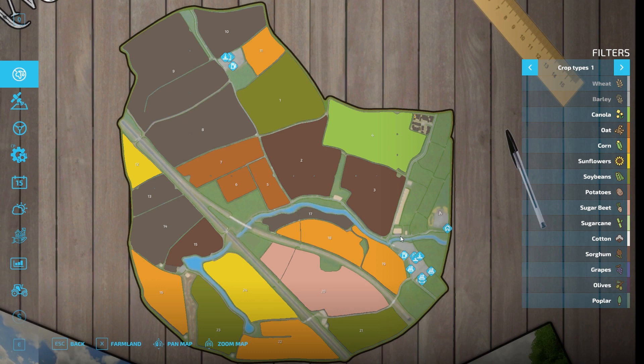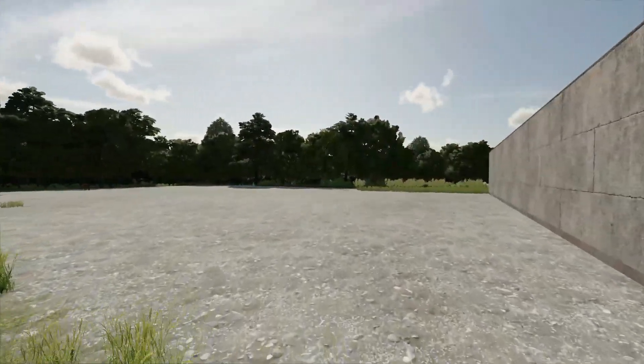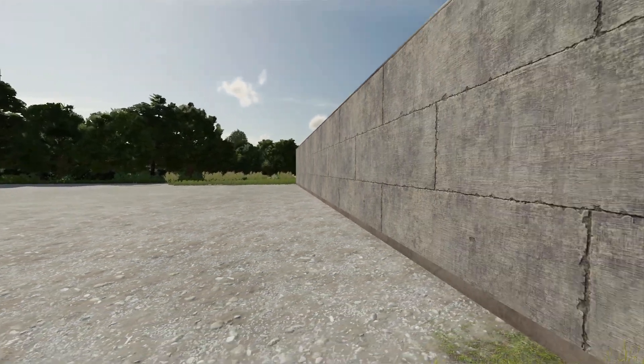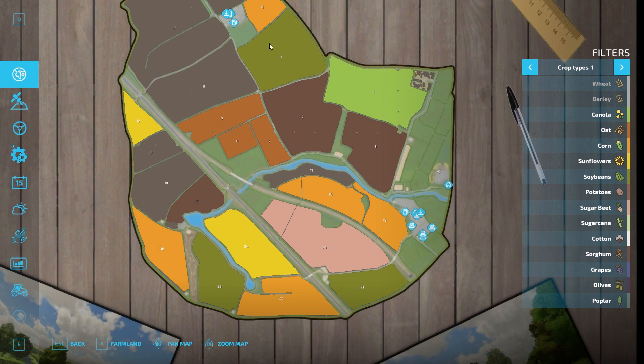I was telling this to someone on Discord and they said they had a better idea. So the idea is: this is the dairy farm, we own this bit of land, and we also own the bit where I just started from. There's a caravan on there and we've got a really old truck. The idea of this save game is that on completion we will own the whole map.